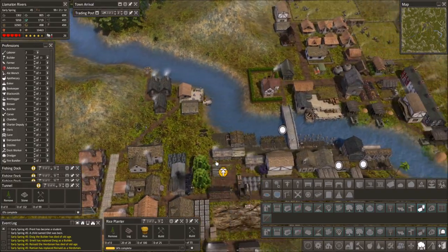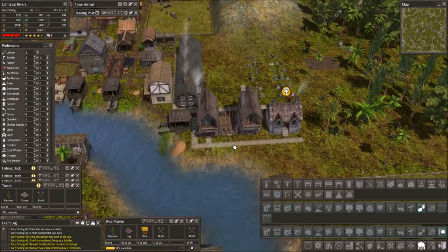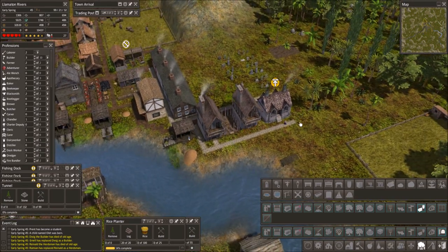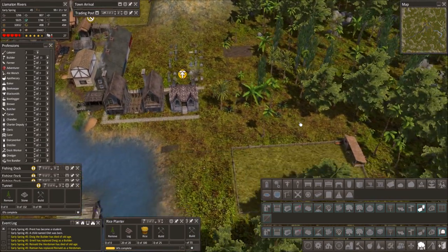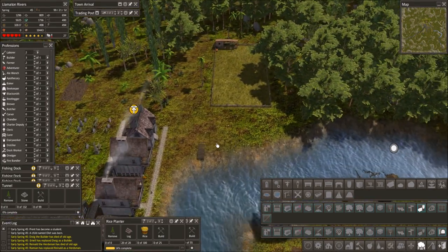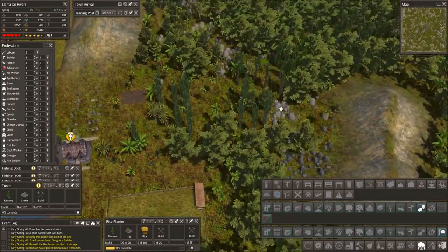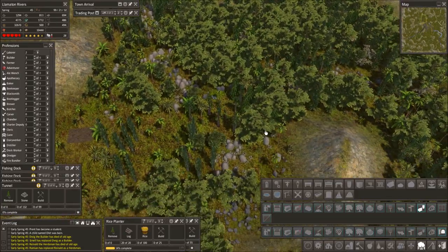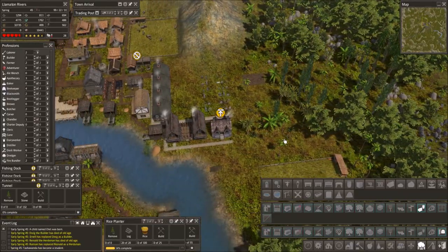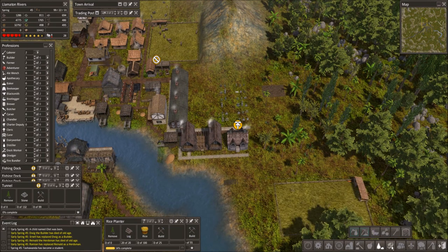We got our hospital in and we got some new houses in. Look at that — that one is coming in also now. We're kind of expanding into this area, doing some crop fields and stuff down here. We have to look into what kind of industry we have to work with.